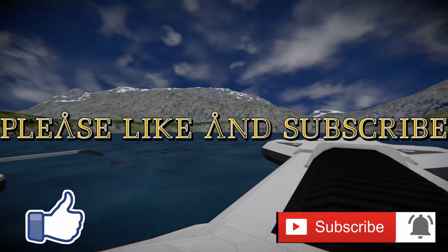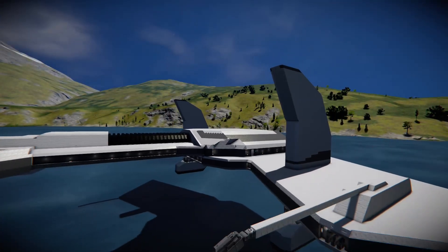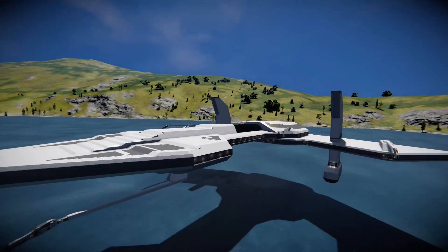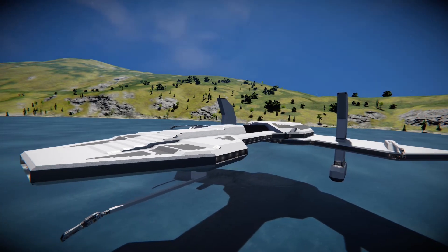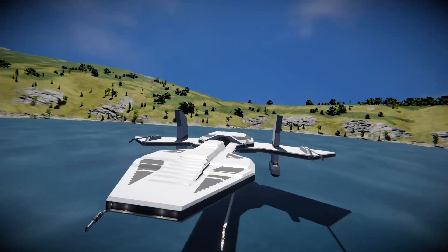Today we are showcasing the Asgard O'Neill from Stargate SG-1. This build has taken roughly 20 to 25 hours to build — it would have probably been about five hours quicker but I had a mishap with the file.